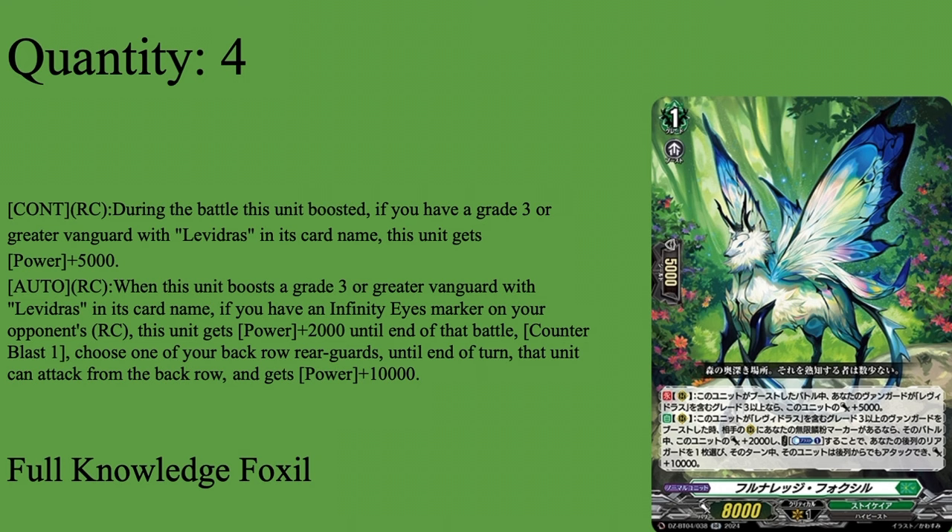Foxo is definitely my favorite out of all the Grade 1s that require boosting a specific Grade 3. It's nice to have, and I really love the butterfly wings — it's a Sylvanhorn Beast, I know which one it is but I cannot remember the name. It looks really cool, really majestic, and I love this Grade 1 to death. So 4 of Foxo — beautiful card, and they knew what they were doing both art-wise and skill-wise. Hell yeah.